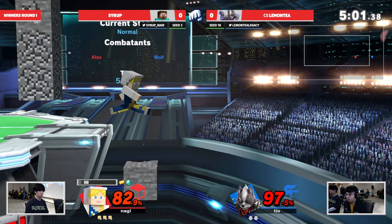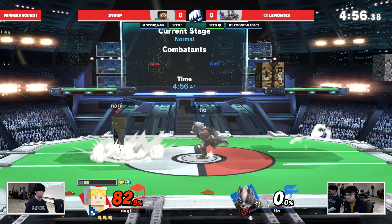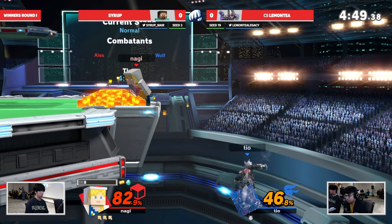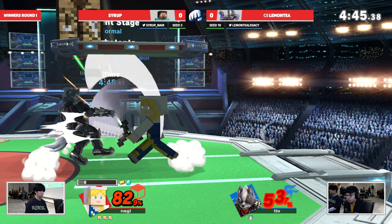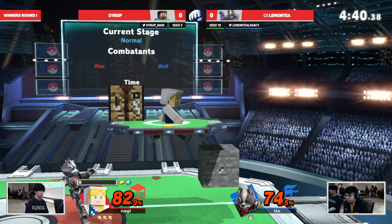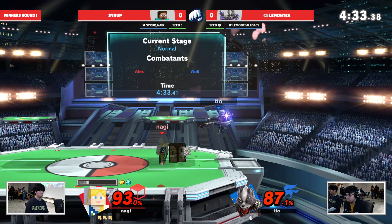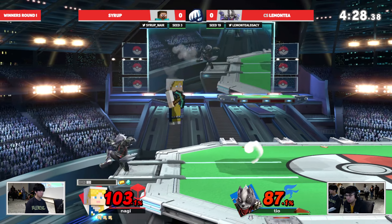Huge damage coming because of that block wall that Syrup set up — off the wall and then converts into a higher combo. Oh my god, forcing off stage! The important thing to note about wolf flash: it does not snap ledge immediately, the hitbox has to come out first. Down smash — good delay on the part of Lemon Tea to make it back, but Syrup is just letting the good times roll. Finally going for that diamond, realizing he could reach the crafting table and craft diamond. That's why he is one of the best in the top three in New Jersey.